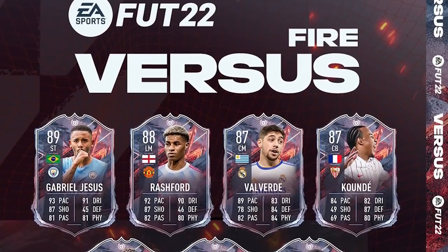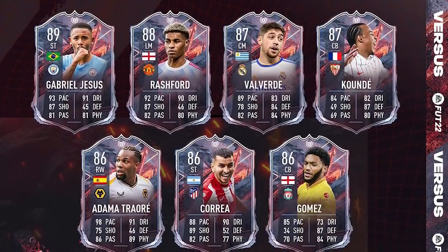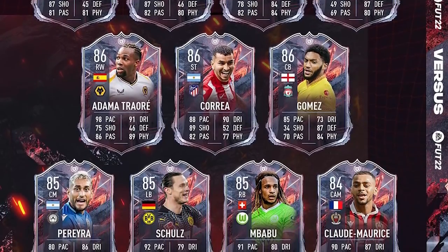Today we're back with a brand new video for the FUT Versus promo this year. This basically replaces FUT Threes, which came before FUTmas. They've got a new concept with a fire and ice team, with different upgrades for the same players. The team includes Jesus, Rashford, Valverde, Koundé, Adama, Traoré, Correa, Gomez, Pereira, Shaw, Babu, and Claude Maris.